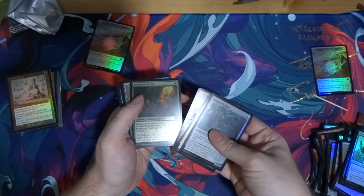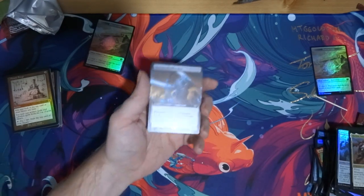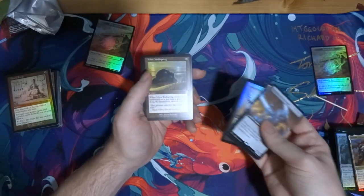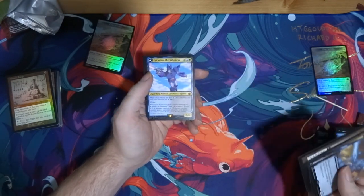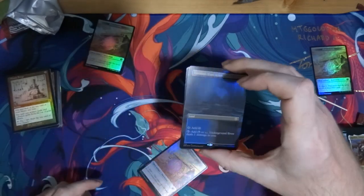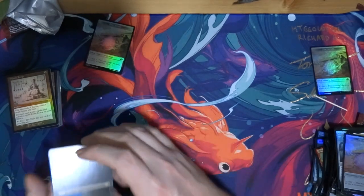Last one — here we go. Commons, uncommons, land. Harbin — oh yeah, Harbin is real good, he does a lot of work: 3/2 flyer. Oh there we go — that's the last standard card I really wanted: Thran Temporal Gateway. And mine break — this is going to go crazy in mill decks. Urza's Workshop is a weird include. Bone Saw — nice. Wellspring — another one of those. That's the fourth one. Cyclonus. And wow — the only dual in the entire collector's box is Underground River. I've watched a lot of box openings for this set, especially for collector's boosters, and nine times out of ten it's Underground River out of all the pain lands.